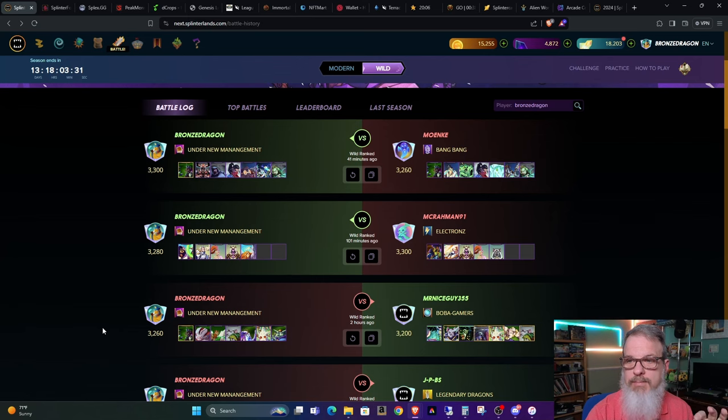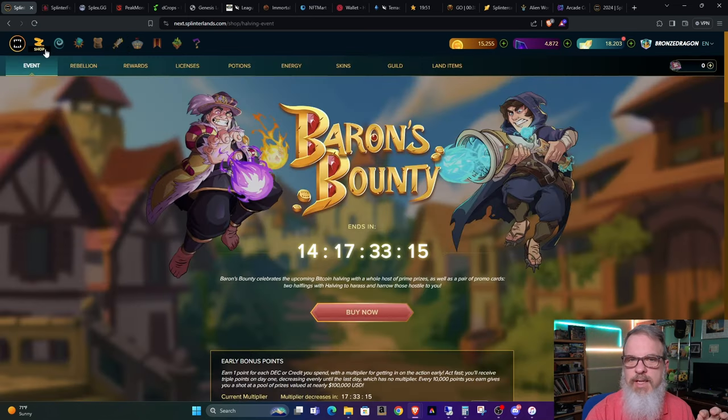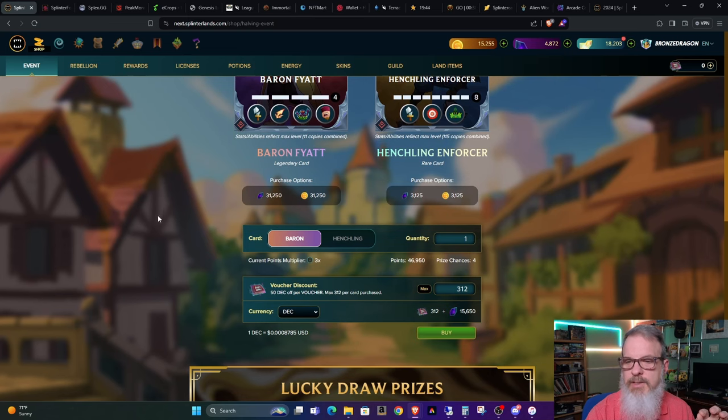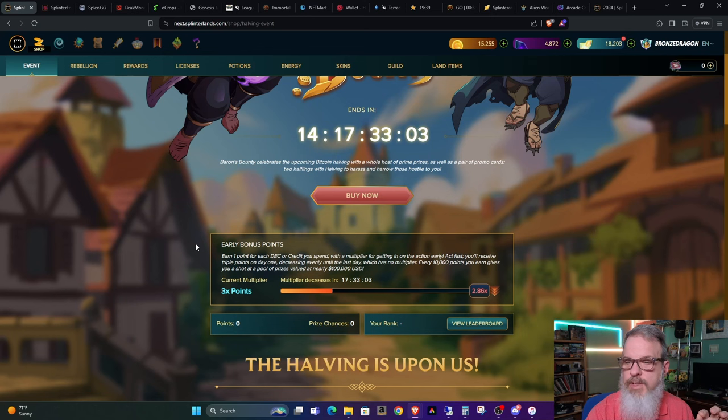This is a move towards making it easier for using mobile browsers. Like the artwork — this is the newest airdrop that's about to happen, I believe it's got six days. Also, you will notice that if you go into the shop, they've added a separate tab for the Barron's Bounty event, which will make it easier for you to figure out what you need to buy the cards you're interested in. It will also show your multiplier points — at this point it's a 3x multiplier, actually 2.86, so it's counting down.